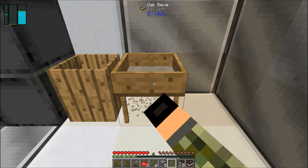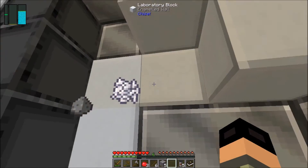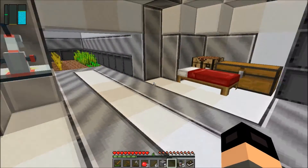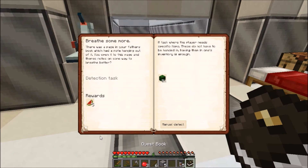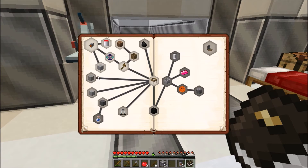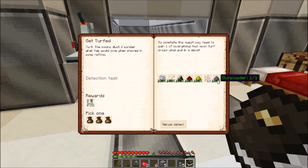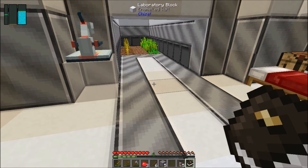Here we go. I got a bulk of the things needed for one of those quests. Let's see — not that one, was it this one? Yeah, I just need this stuff. How do you get andscent? Let's just look it up.